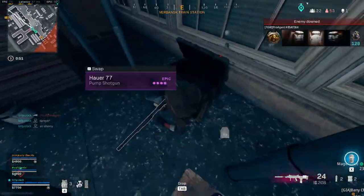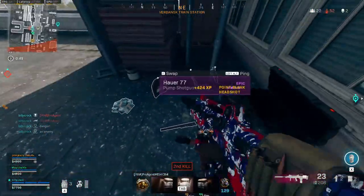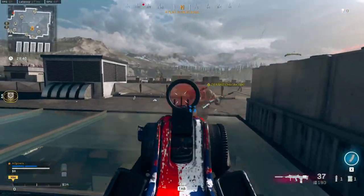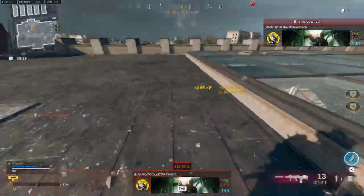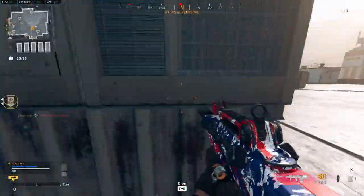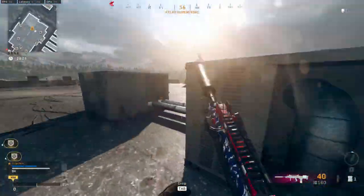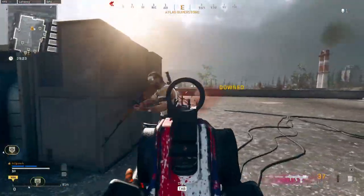The bullet velocity and the strafe speed are the key areas here. Now moving over to the stock, we're going to be taking the raider stock. This helps out with your ADS firing move speed, aim walking movement speed, and sprint to fire. It does decrease your hip fire accuracy; however, you don't really want to be hip firing with this weapon unless you're extremely close. The main area here is the sprint to fire and the extra mobility that you get from this stock.